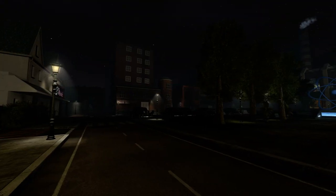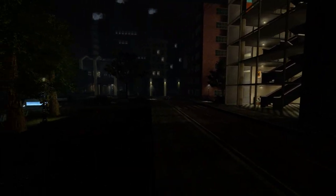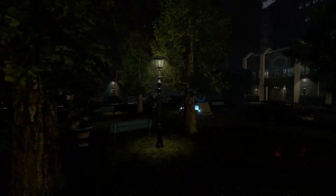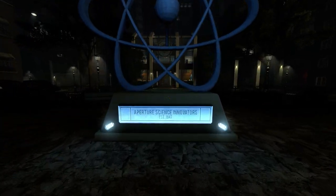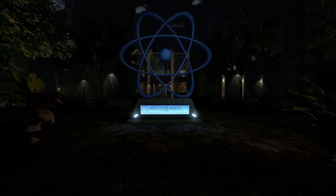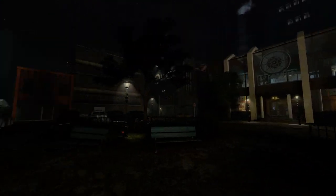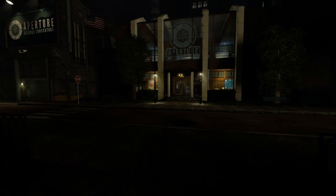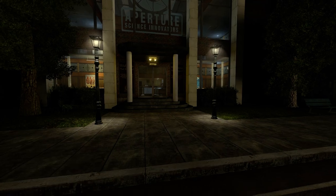This map is filled with custom assets, a few from Left 4 Dead, but there's also a lot of custom materials. For example, the sign here is completely brand new — this sign is very, very important, so you need to try to remember it because you might see it again, who knows? There's barely any default Portal 2 assets in this map.